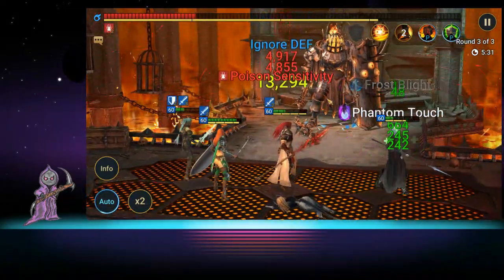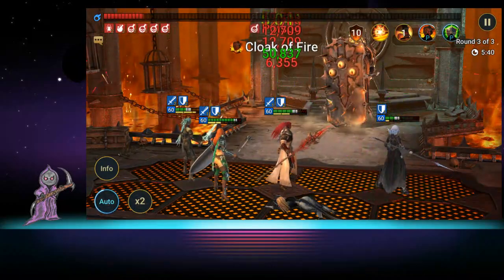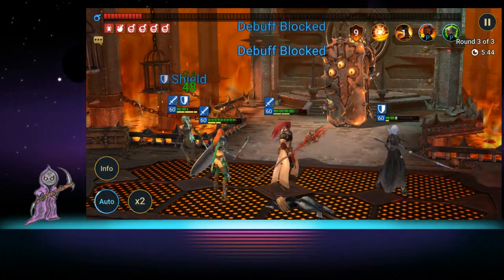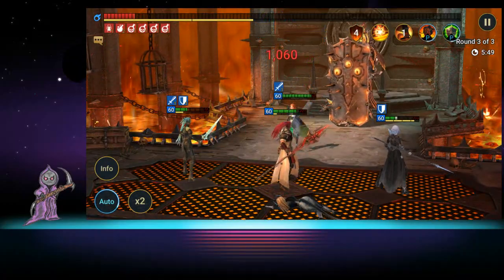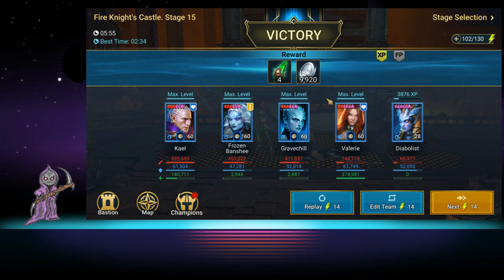This team isn't quite viable for 15 since I didn't expect it to go great. By stage 15 your heroes need to be stronger or you need a better healer than Diabolist. She's literally one of my lowest defense heroes and only half-leveled. You could put Armager in her spot for turn meter reduction which gets you extra hits and more poison. That's an option. Fire Knight is really all about keeping everyone alive and having heroes that can deal with the boss - that's where it starts to go awry around this stage.